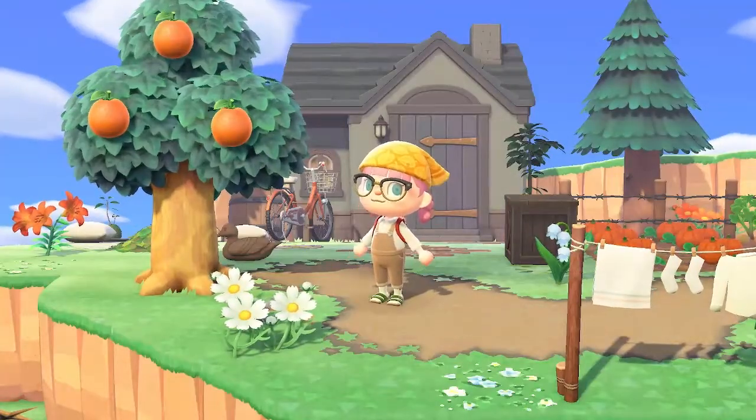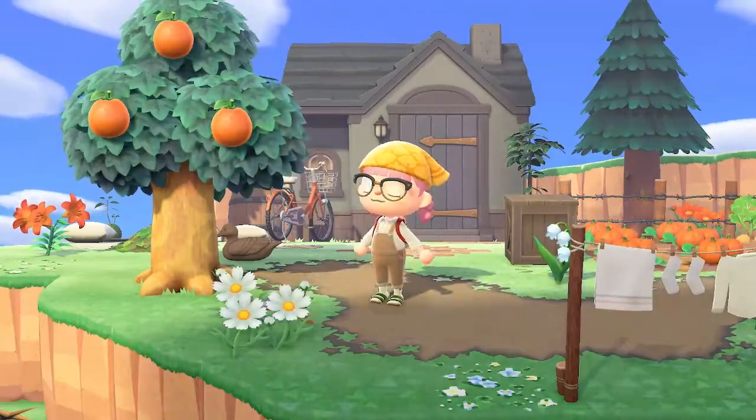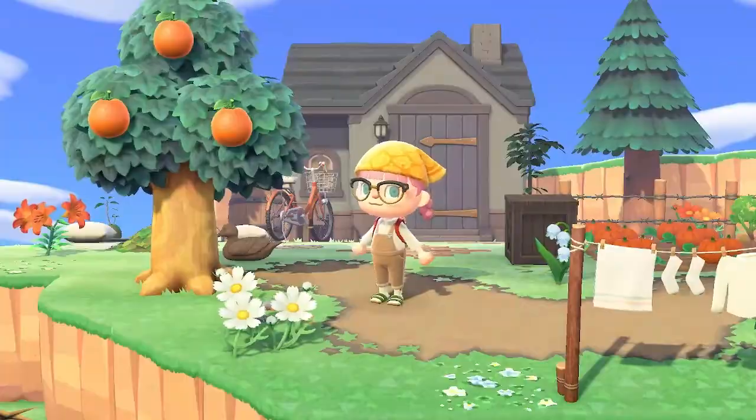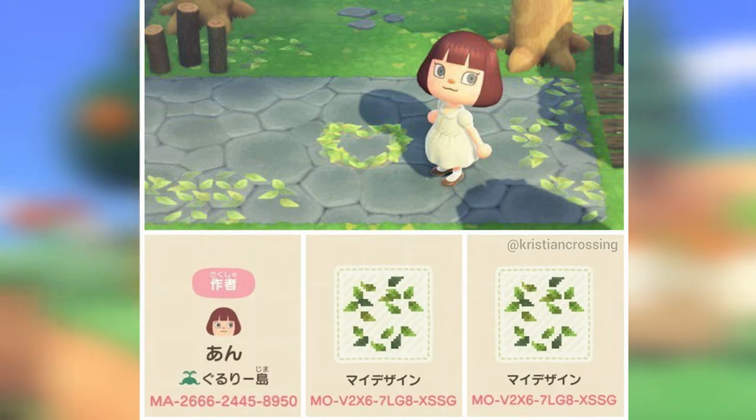Not a lot of flower paths to cover but creators with multiple flower paths. Next up we have some grass paths — also only a couple to go through. This first one is kind of like a flower grass path by Christian Crossing. It's this really cute leaf path. I have this on my island as well. It is simply one of my favorites — it looks really nice being put next to a tree or scattered around the island, and I think there's a little heart shaped one as well.